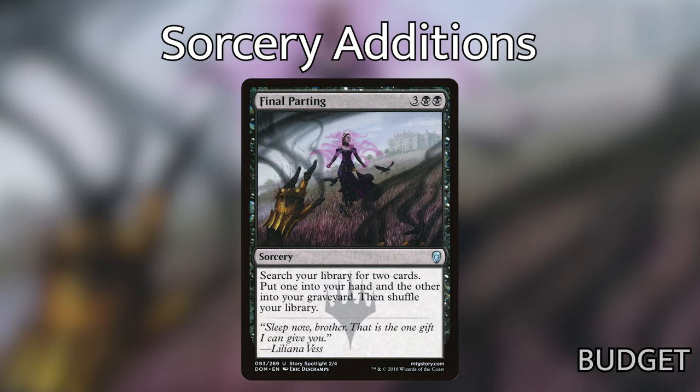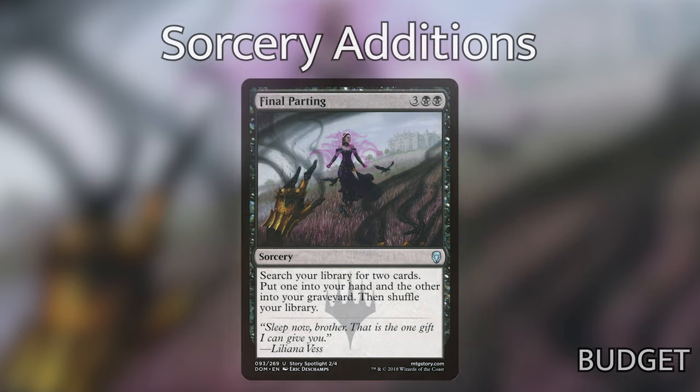Final Parting — for three black black, search your library for two cards, put one into your hand and the other into your graveyard, then shuffle. This feels a lot like Jarad's Orders, however it's any card — not just a creature — which means we can get out our win conditions or anything we need at the time. I also wanted to talk about Death's Oasis — white, black, green from Ikoria. Whenever a non-token creature you control dies, put the top two cards of your library into your graveyard, then return a creature card with lesser converted mana cost from your graveyard to your hand. And for one generic, sacrifice Death's Oasis to gain life equal to the greatest converted mana cost among creatures you control. We're trying to fill our graveyard, cast Catharal, and get big punches in. Death's Oasis is an amazing way to keep recurring creatures and outvalue opponents in the long game.